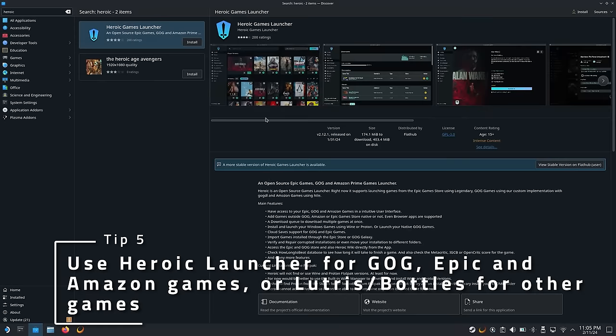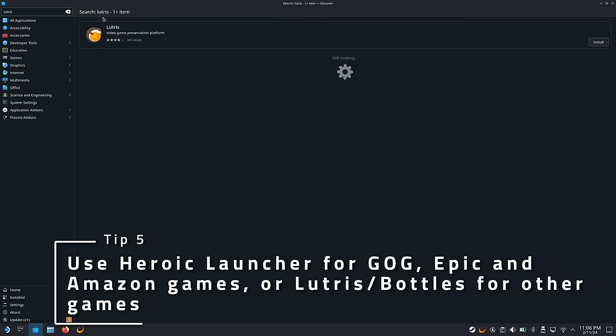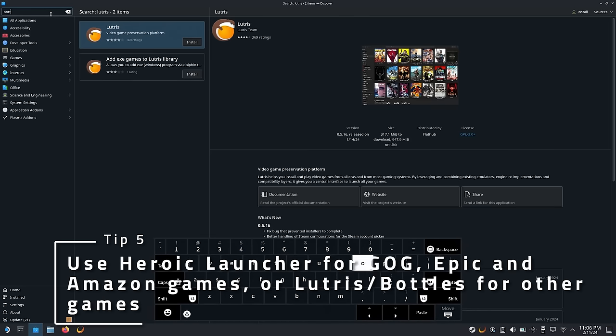Want to play a game that isn't on Steam but another launcher? Try the Heroic Launcher for Epic or GOG games, or Lutris and/or Bottles for the rest. You can play most Ubisoft, Blizzard, or EA games this way, and they're super easy to use.